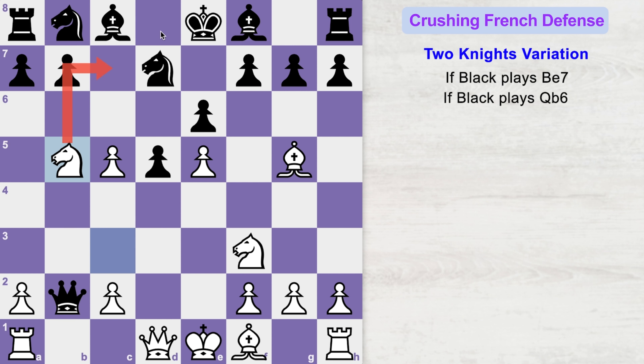Knight to b5 threatens to checkmate the black king because these squares are controlled by our bishop. Black can't allow this checkmate, so he will play queen to b4 check. You can simply block the check with c3. Now queen takes c5, and the black queen is on the c file in order to protect this checkmate threat.